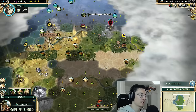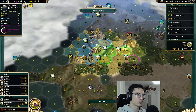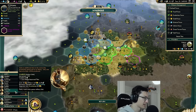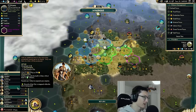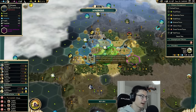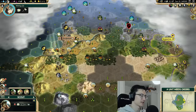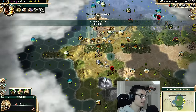We should start trying to kill barbarian camps with our spearmen since we've done most of our scouting. Now that we've border-grown to this tile, we're going to work it. We'll build the pyramid first, then go straight to settlers. Because we're going for settlers, we'll work maximum production in our cities and get our workers to start chopping down forests to speed up settler production.